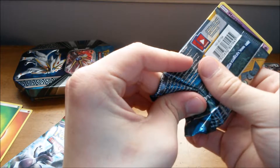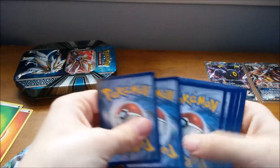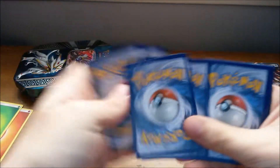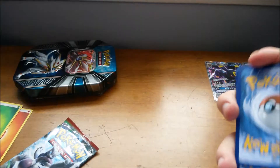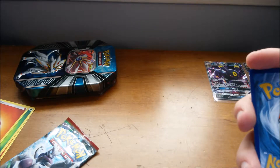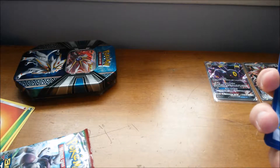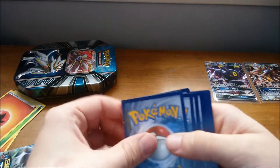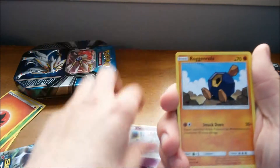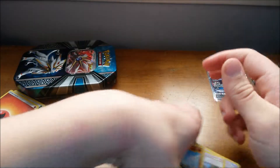Maybe if I'm nice to this Decidueye, it'll give us good pulls. I saw the code card, but I'm not getting anything at this point. Fire energy. Maranie, Roggenrola, Alolan Rattata, Chinchino, Stufful, Great Ball, Passimian, Team Skull Grunt, Sandygast, and Lanturn Alola Holo Rare.